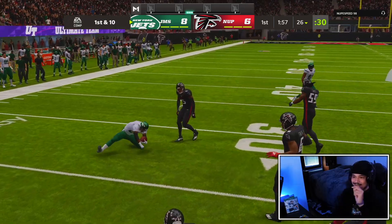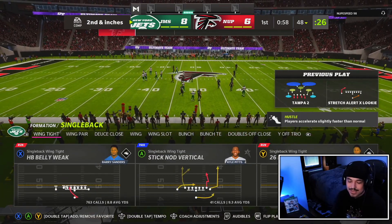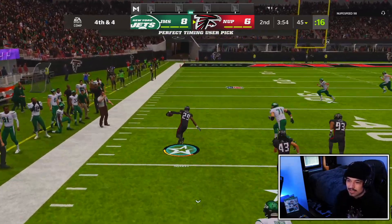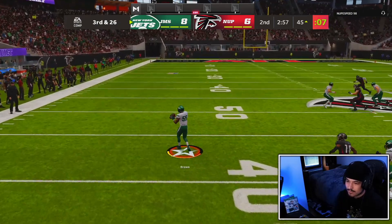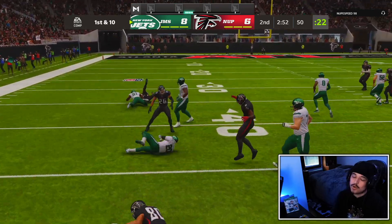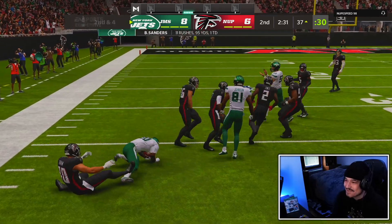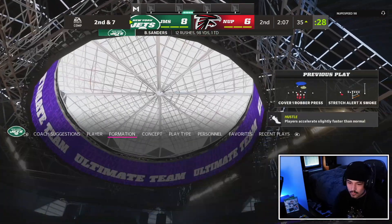Oh, he had a good warp right there. Why am I even juking with Barry Sanders? Unless you have Jukebox, there's really no reason to juke — Leapfrog is probably better honestly. The warp tackle is just ridiculous. I can't get away from it. I think I just have to try jumping over it. Barry Sanders — 12 carries for 100 yards. We were on good pace but it's kind of slowed down. The warp tackle is actually OD. If this is in Madden 23, I'm not going to know what I'm going to do facing the warp tackle all year again.